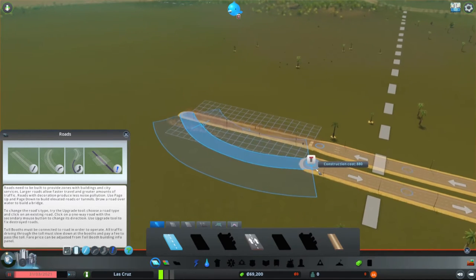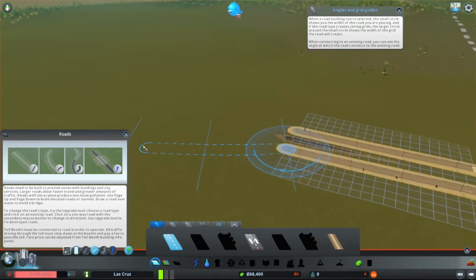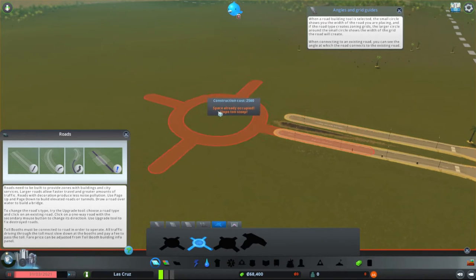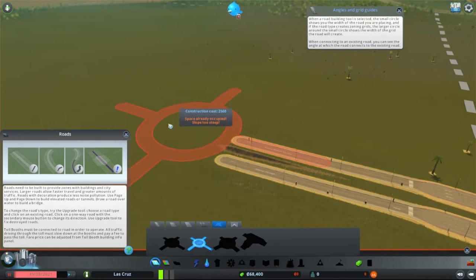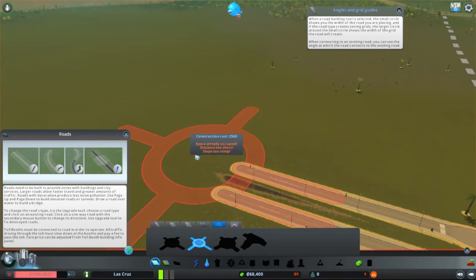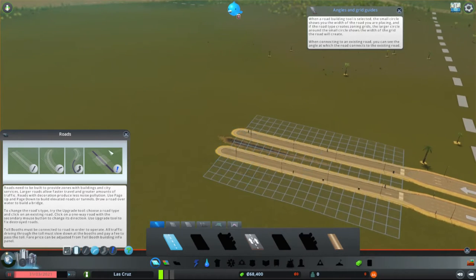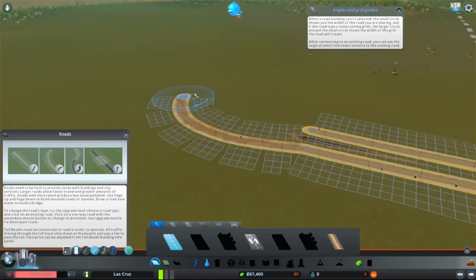Let's firstly make a bit of road here — we should make a roundabout. This definitely won't be perfect; I'm not good at making roundabouts. I'd rather use one of the templates, but it's only one click to build my own. People can come in like that, then like that. It's definitely not perfect.